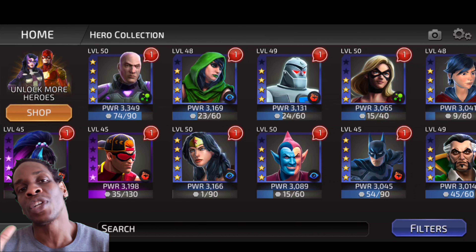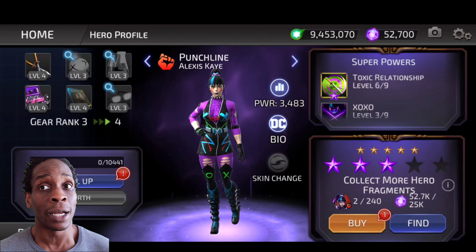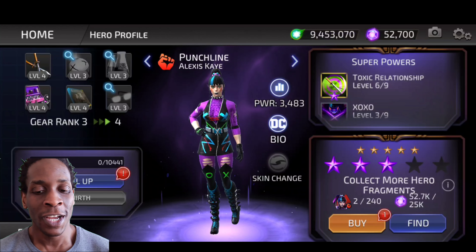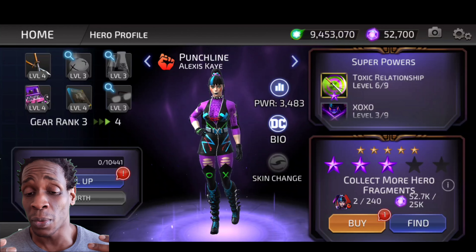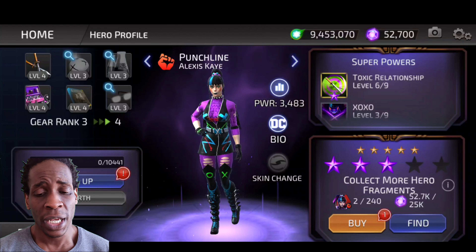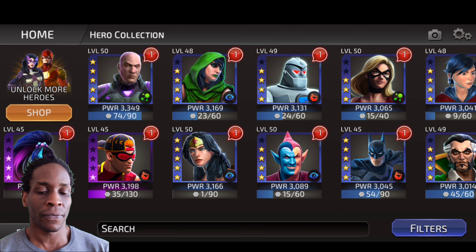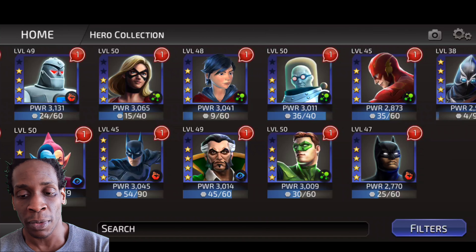I'm going to give you what I did with Punchline and work down the roster. Punchline I've taken to L3 — she's my first L3 tune. I'm going to leave her at level 45 because she's already the strongest tune, and I want to keep her power level relatively close to the other tunes. My goal is to stop the account at level 59 — level 50 gear 9 for my top 12 tunes — while managing their power levels. Right now I'm not exactly happy I took her to L3 because her power level is at 3400, which creates a pretty big gap between my highest level tune and the lowest one I use, which is Flash.